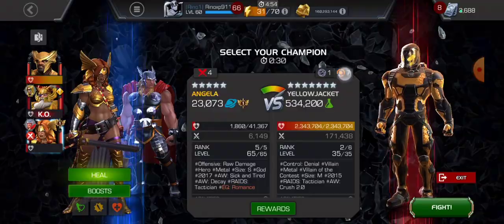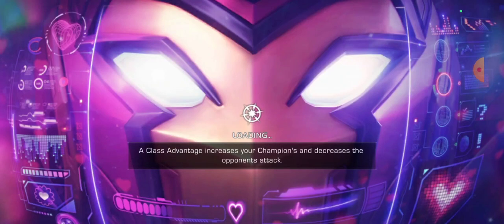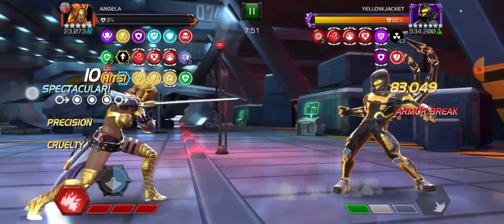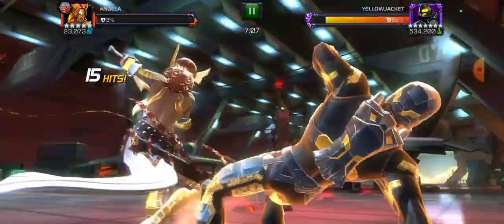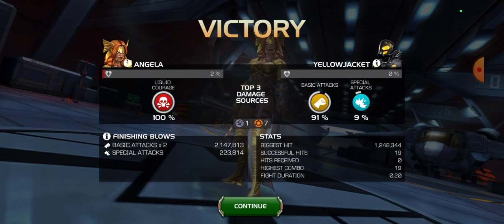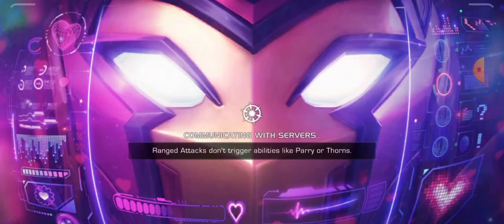Here she has Heal Block — Chum in the Water node. That's usually a really tough node for some champions, but for Angela she's heal blocked at 5% health with Damage Mastery on. Look how fast she beats this opponent. She's at 3% health — 1.2 million damage in about 20 seconds. Even with heal block and Liquid Courage at five percent health, time is very important here.